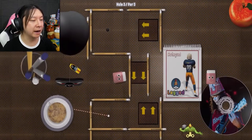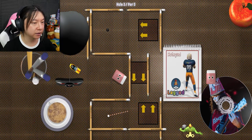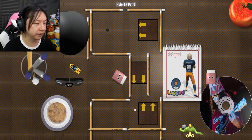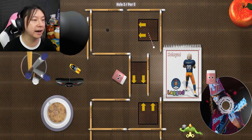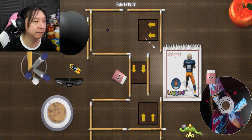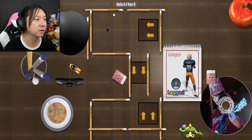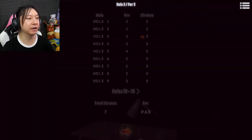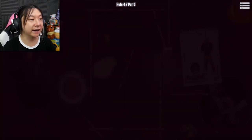Now we have crazy booster pads. If we really smack that, we can get it up there — not quite to the second booster, but we can use this to our advantage. Oh, it went right by the hole. That's okay, it's a par three, so if I just do that — yep, staying on par. That's all I can really hope for; I really got to get a hole in one before the levels get too hard.